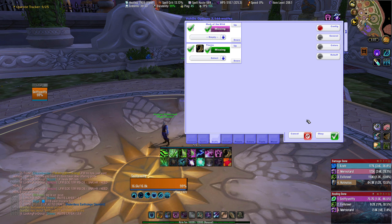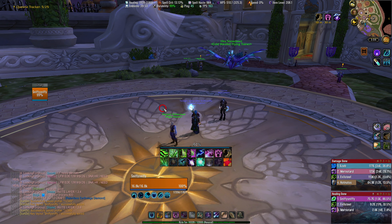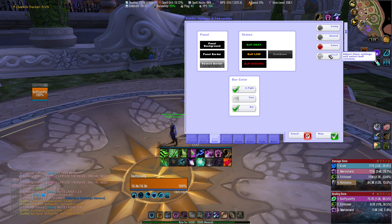This is how you use the buff panel if you want to use that — I personally don't like it. Colors in the buffs section is more of the same with the buff panel, but basically bar color is what changes when someone is missing a buff you've configured.